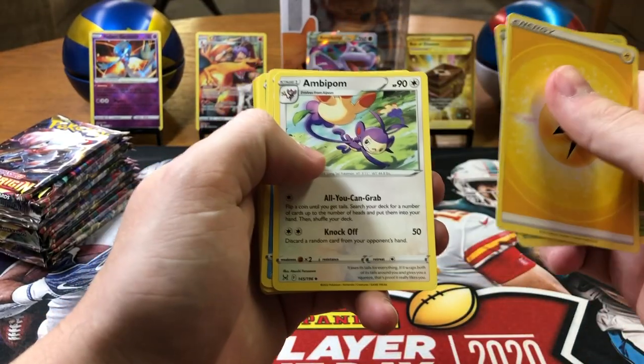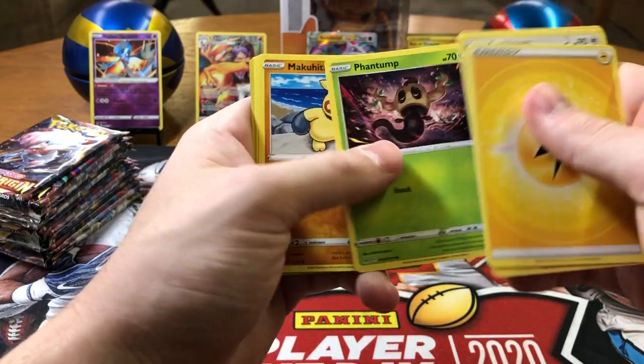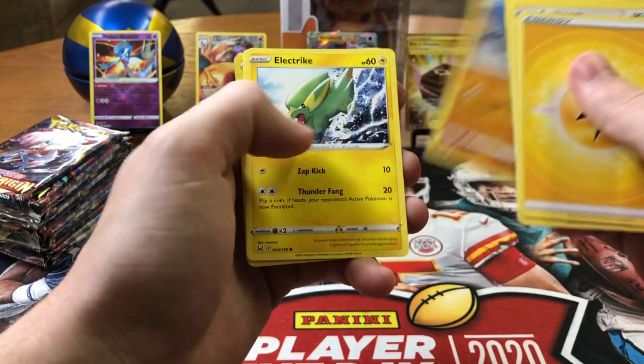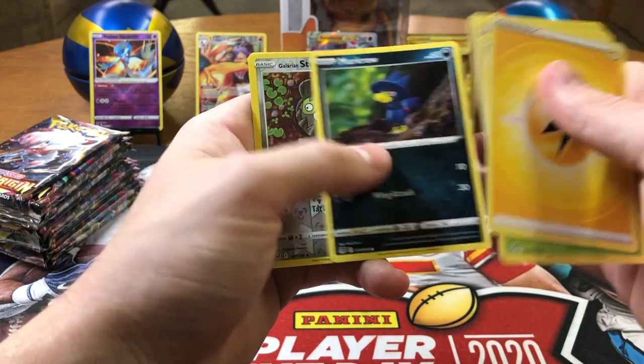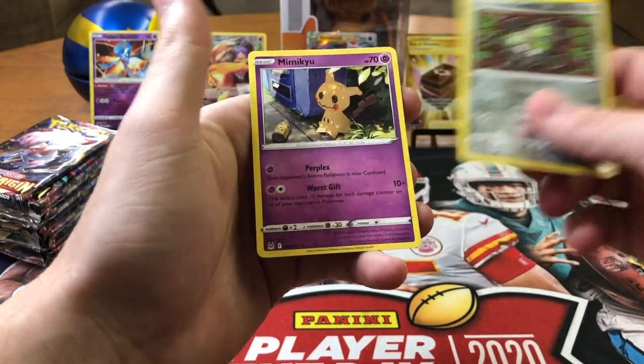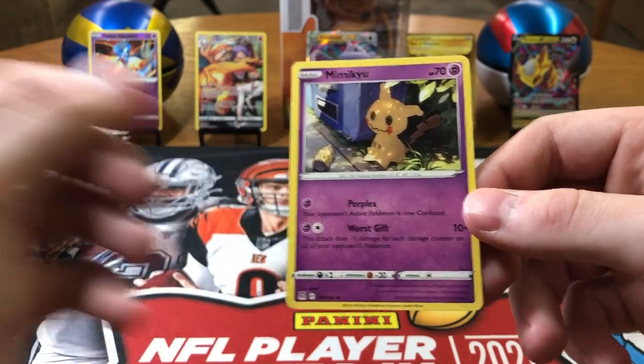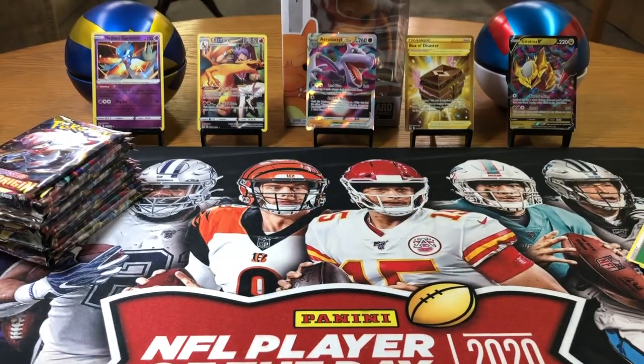Lightning, Cascoon, Ampit Bomb, Abomasnow, Basculin, Phantom, Makita, Electrike, Murkrow, Stunfisk — reverse holo, and a Mimikyu non-holo rare. That's kinda cool — they put Mimikyu in the rare slot. It's cool.